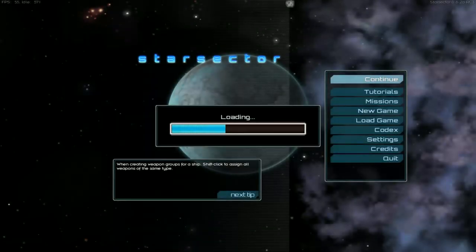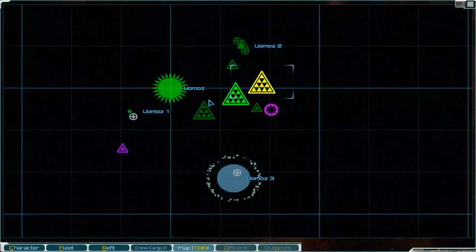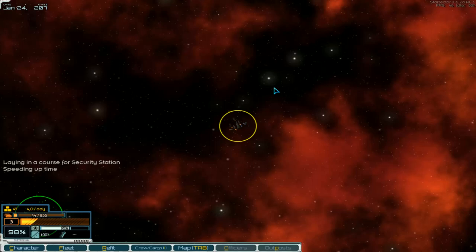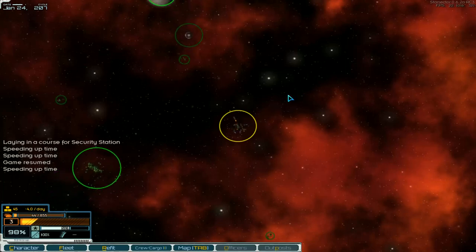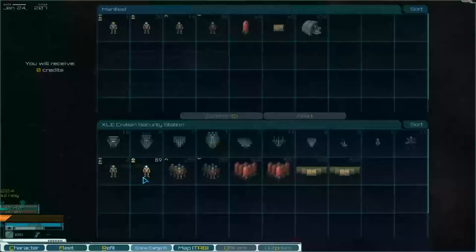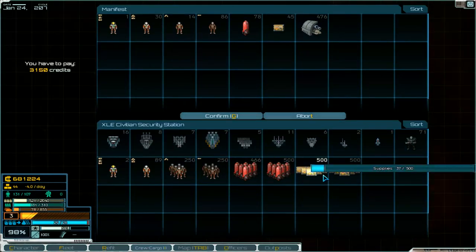Hello and welcome to part number 81 of Star Sector. Here we are, we go to Uomoots, and we fly to the security station. We get supplies and fuel.